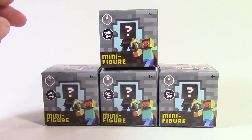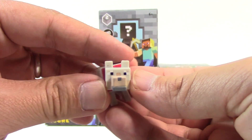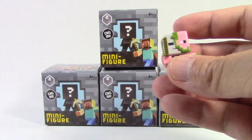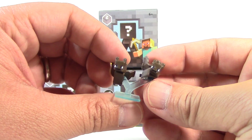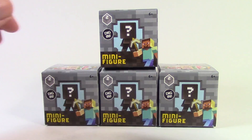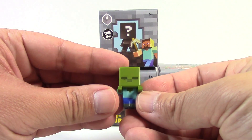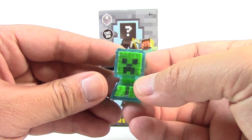I'm going to show you guys what I have right now for Series 2. There's the chicken, the tamed wolf, Steve with iron armor, Steve with TNT, the awesome pigmen, bats — this is one of my favorites — an ocelot, the wither, a zombie, and last but not least the electrified creeper.